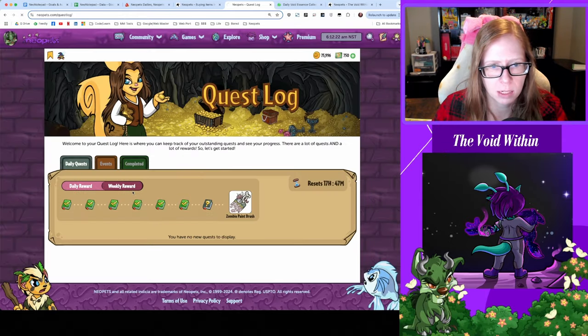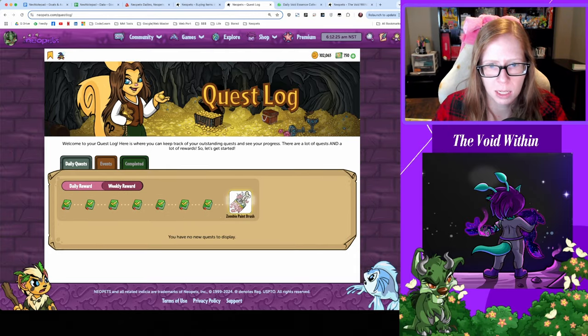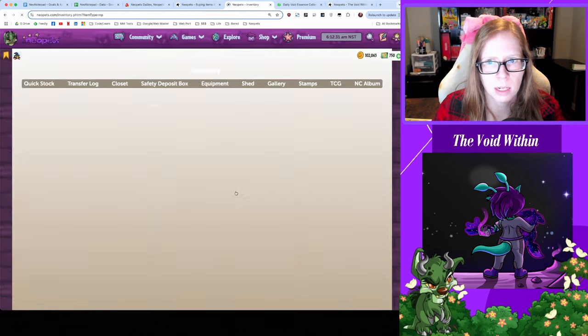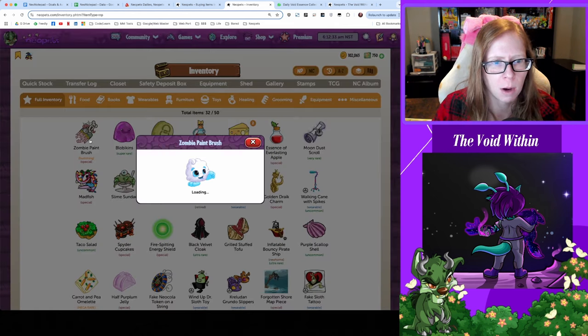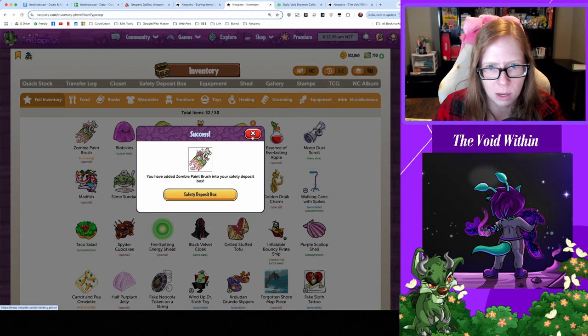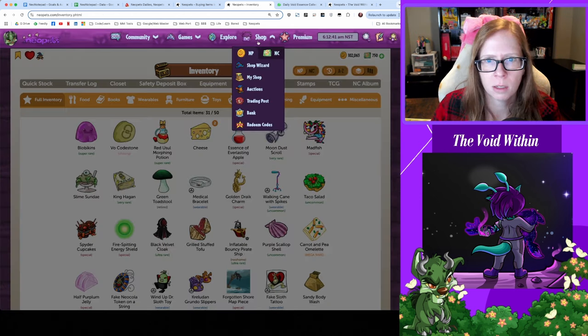Don't forget to claim that 20k that is rightfully owed to you. And time to check in — it's claim day, I get my zombie paintbrush! Awesome, let's go tuck that away in a safe spot. Put you in the safety deposit box, you little cutie — just in time for spooky season.